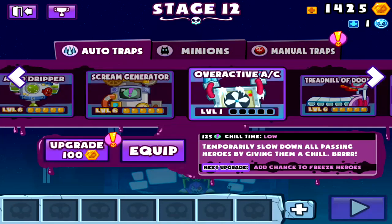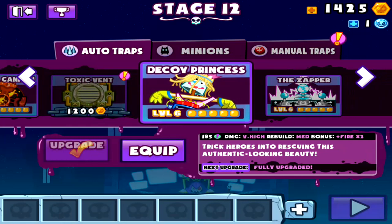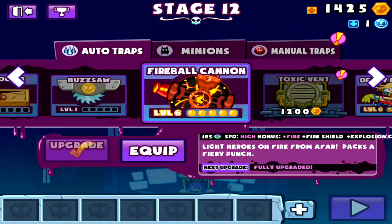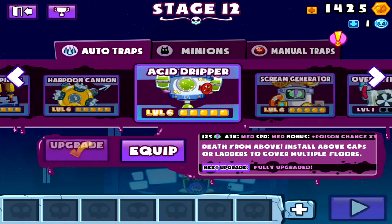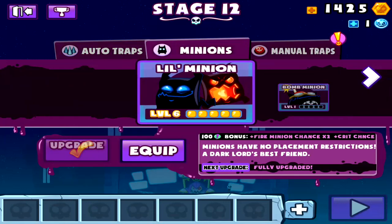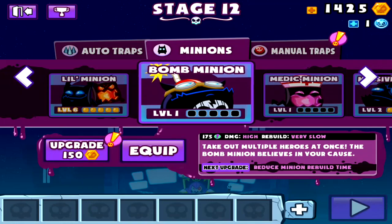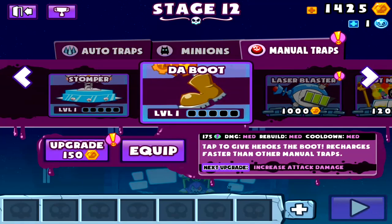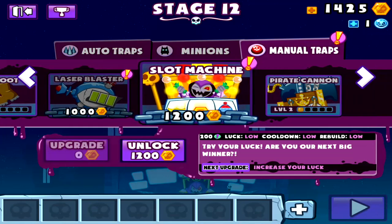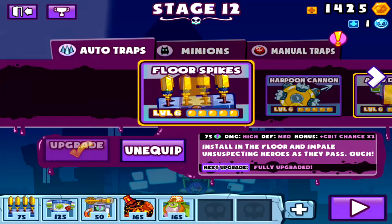The upgrading system in this game is actually really nice and laid out, like the whole shop in general. Each thing has its own categories — they have the auto traps, the minions, and the manual traps. They have a nice description of how much they cost and the damage output of each and every trap. The bottom end shows the upgrade price. It's very well laid out, and nothing is ridiculously over-the-top expensive, so you're not just sitting there grinding the game for days.